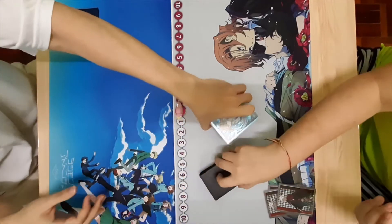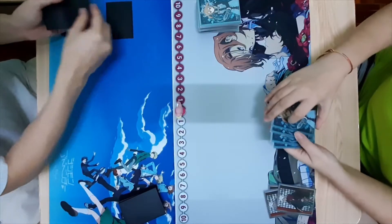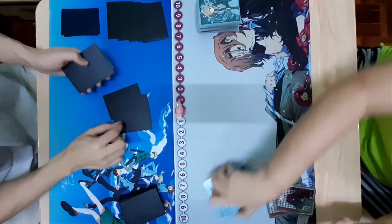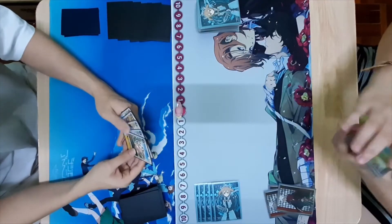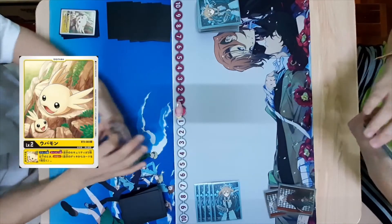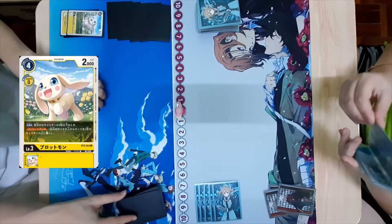Right, here you go. 1, 2, 3, 4, 5. 1, 2, 3, 4, 5. So in that case, I'll go first. Okay, let's see what I have. Hatch for Potmon. Shinka into Potmon — 1, 1 draw.